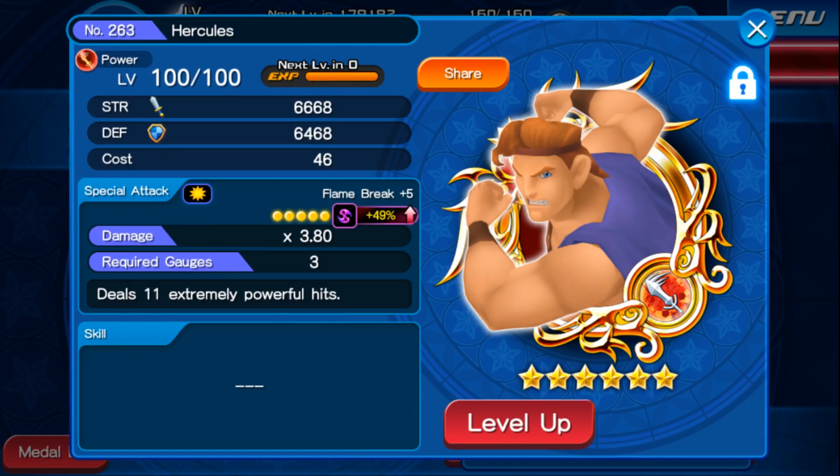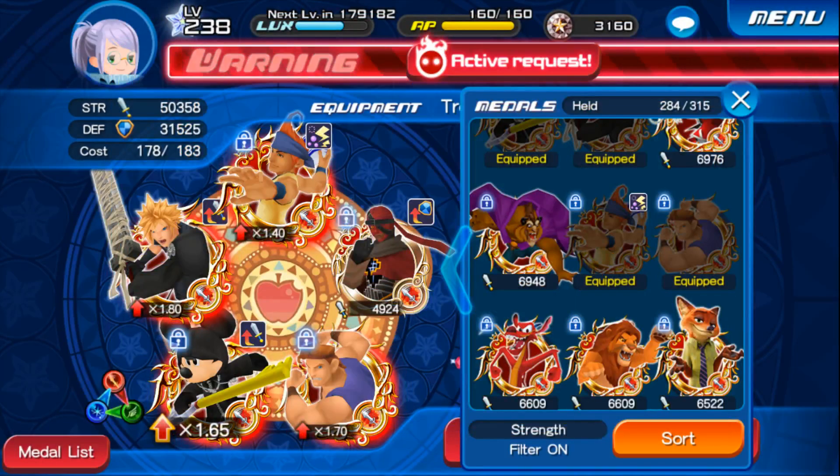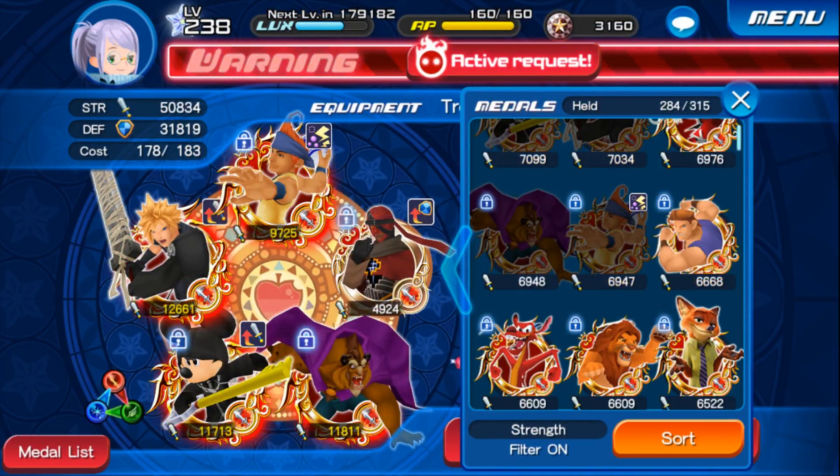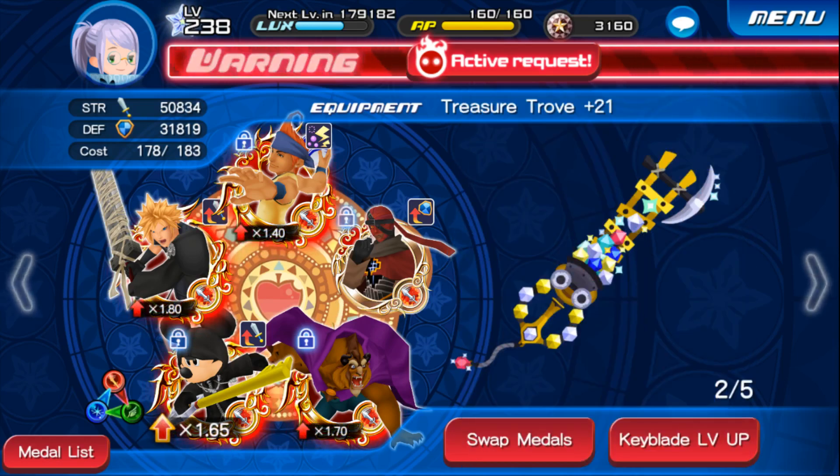So I think instead of Hercules, I'm gonna take Beast, just in case Wakka's 8 hits doesn't do anything, or is not enough to kill it.